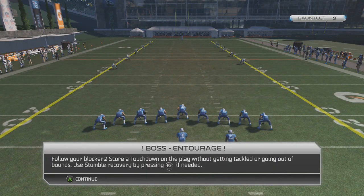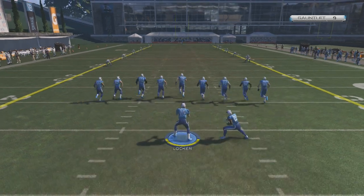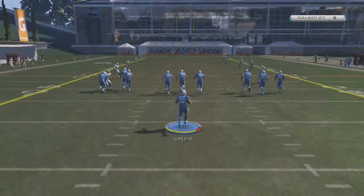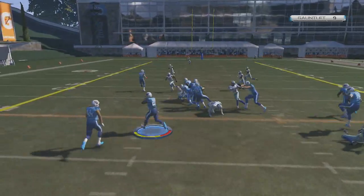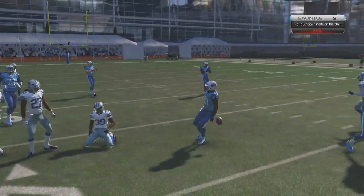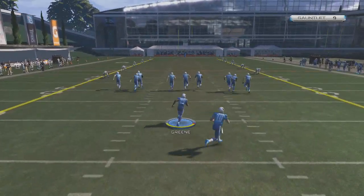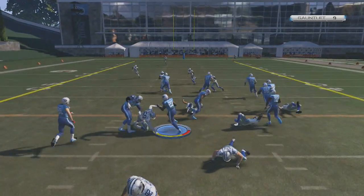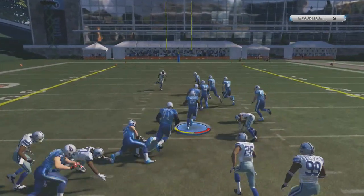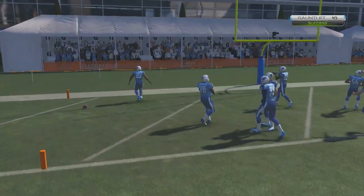Boss: Interage — follow your blockers. Score a touchdown on the play without getting tackled or going out of bounds. Use stumble recovery. So we just gotta score a touchdown here. Come on, offensive line, block for me. We got space — ah, missed that last guy. That's our first fail. We gotta make it to ten, man. Four lives left. Sean Green, you're not the fastest guy, but we gotta do something here. Follow your blockers, follow your blockers, man — this will be a touchdown. There we go, baby! That's what I'm talking about — point number ten. Got into double digits, pretty happy.